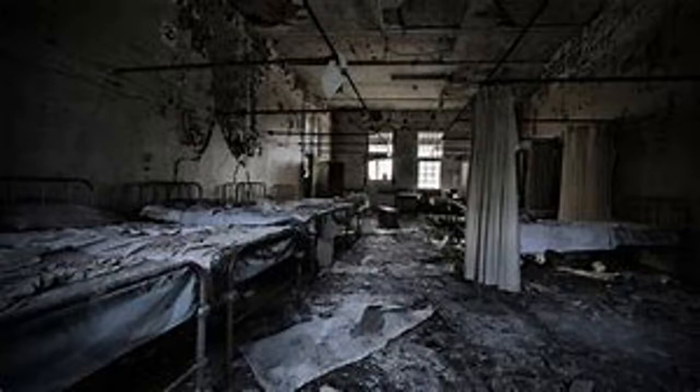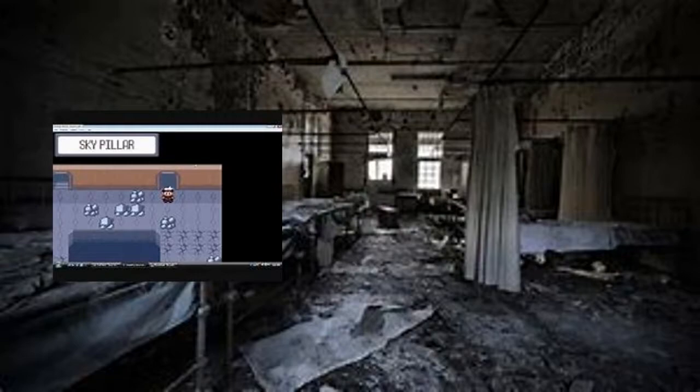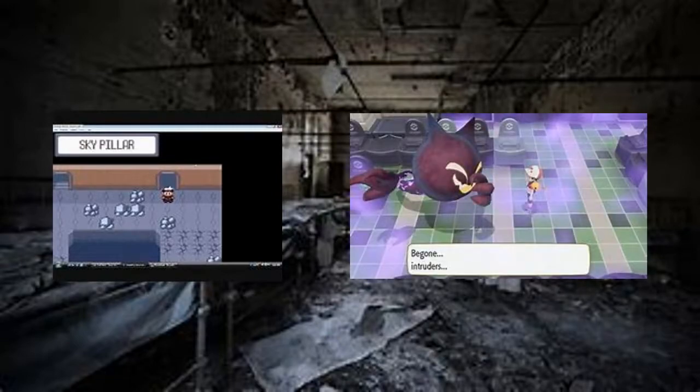Each floor will have a different puzzle to solve. The first floor would be pretty simple, as it's just to reach the staircase and move up the floor with a few obstacles in the way. Level 2 would have you running around on broken floors that look similar to Sky Pillar from the Hoenn games. Failing to get across these tiles fast enough will make you fall to the first floor. There will be a side quest in the story that you can get a Silph Scope from an NPC or just by completing the quest.